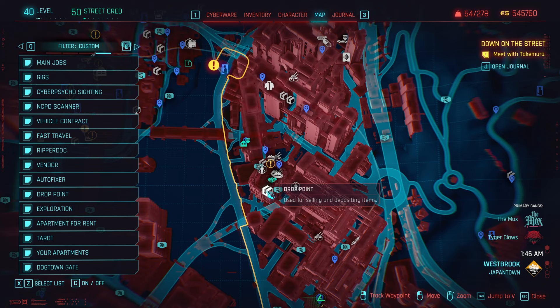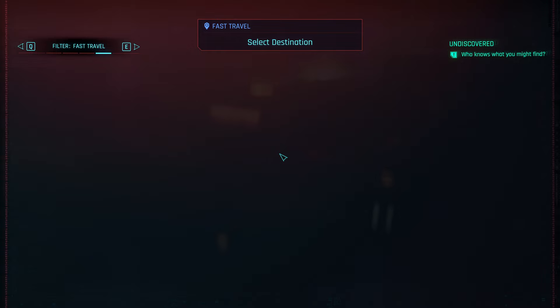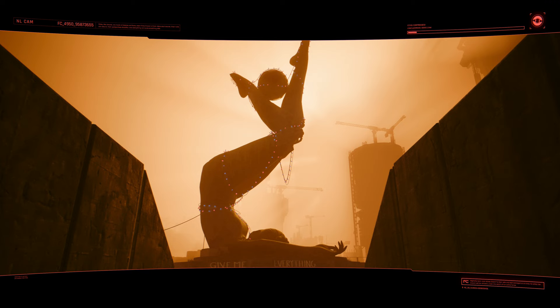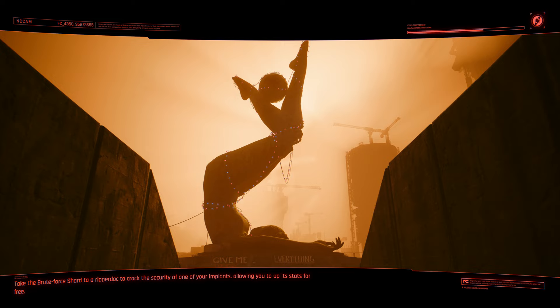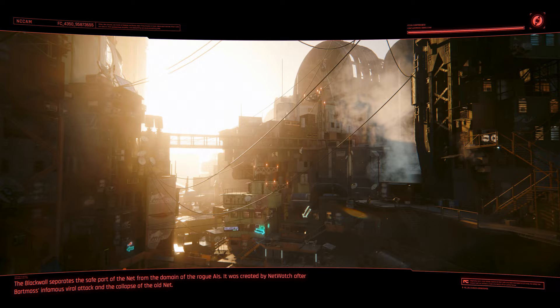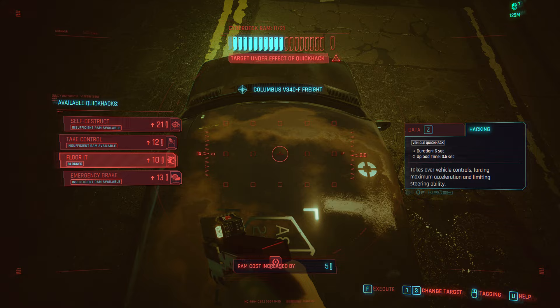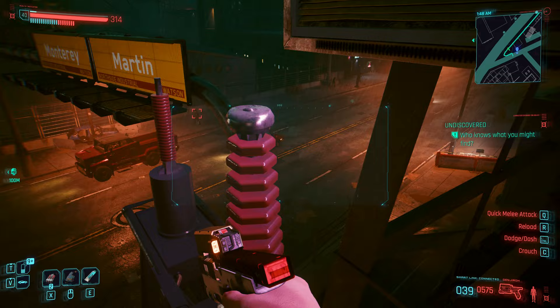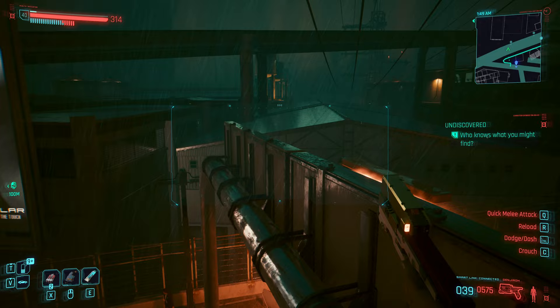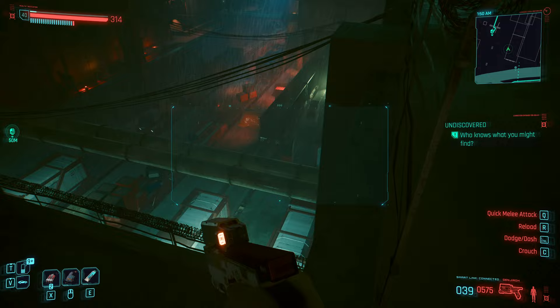We're going to knock out this other Cyber Psycho, and then right before we blow her up, we'll take a look at the build and talk about everything we're working with and why. Net running is fun — people are just dying left and right. With a smart gun, we're able to curve bullets around walls and hit people. We got a tech rifle as backup to shoot people through walls. Another fun thing about this build is you don't need to worry about body to steal cars anymore because we can just hijack them using the take control feature, which automatically overrides vehicles, so you don't need a body requirement at all.